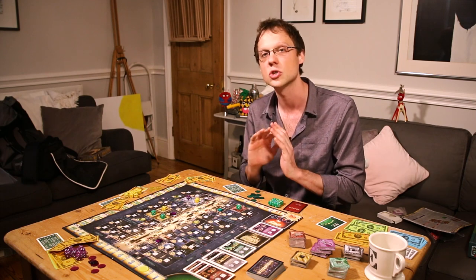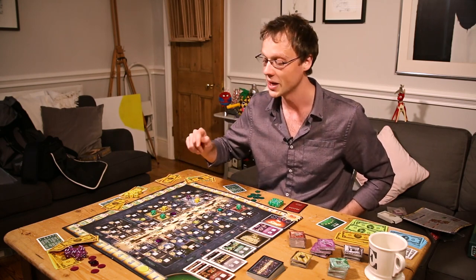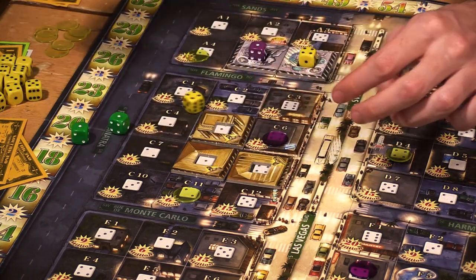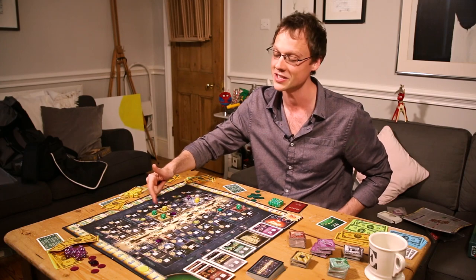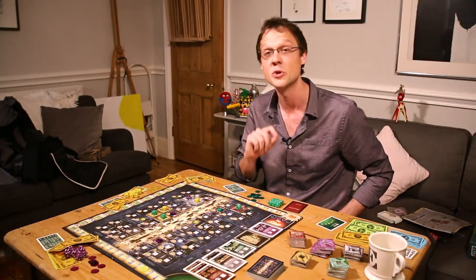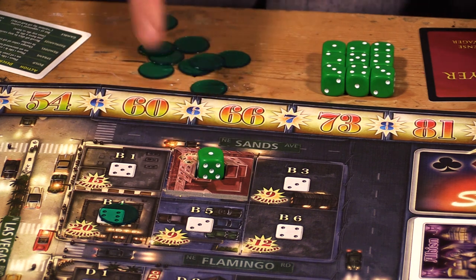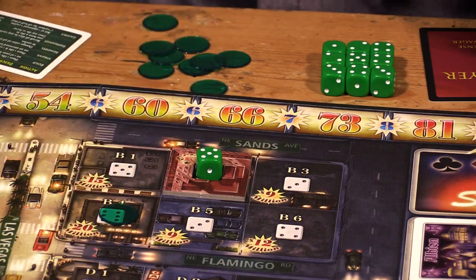The fourth action is reorganize, which is where you take a casino where you have at least one die and pay a number of millions of dollars equal to however many total pips there are on the dice in that casino, then re-roll all of them. If green wants to try to take control, they'd pay ten million dollars, pick up all the dice, re-roll them — and oh, that is the worst possible result, yellow is still the boss. But you can do those actions as many times as you want in a turn, so you could pay another six million and have another go. This is very useful when you have a one-pip casino: by paying just one million dollars you can re-roll and hopefully massively increase how much money it earns.